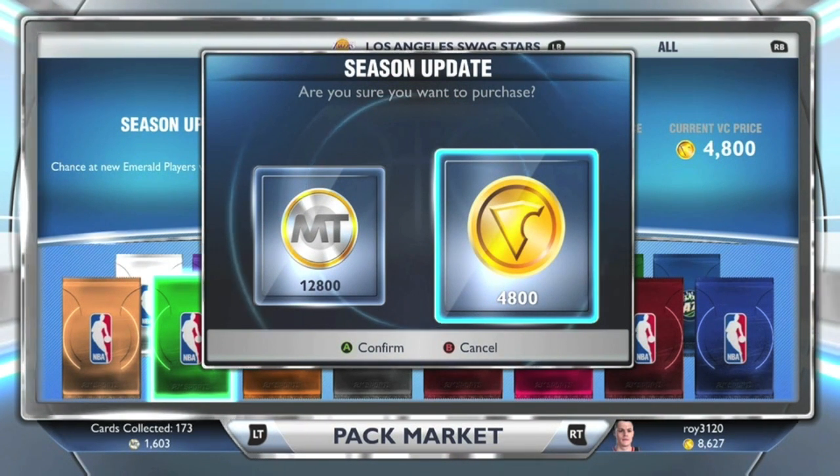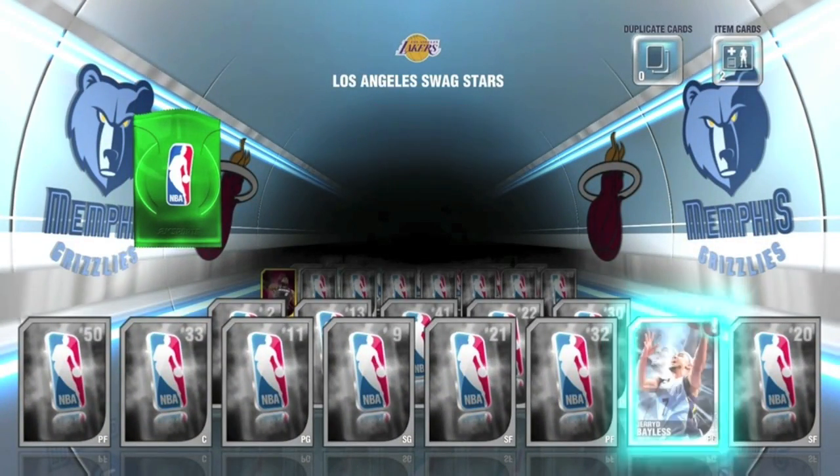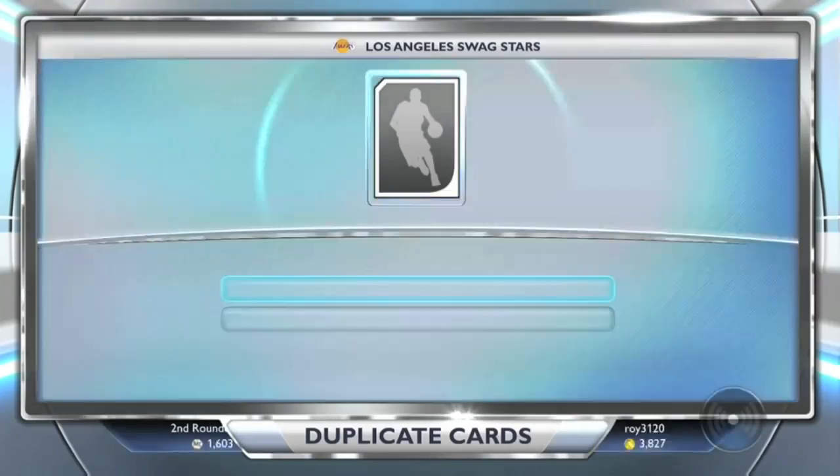Opening another pack. I'm pretty surprised how much the VC costs — it's high but the MT is low. I guess they want you to use MT to buy these packs; I'll probably start doing that for the next pack opening. We get a silver player — Bayless. Just so y'all know, you will not be receiving an Emerald player every pack. I seem to have gotten lucky with that Isaiah Thomas Emerald card.